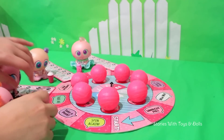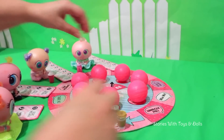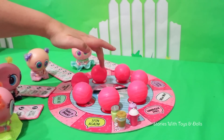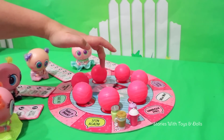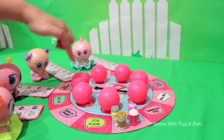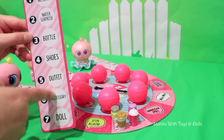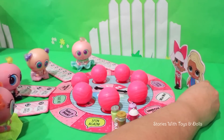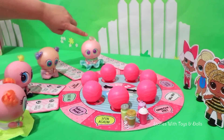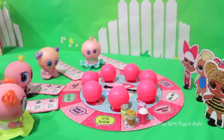This piece goes here — all of the bottles start here! The babies will move however many spaces that they spin here! They're going to move the amount of spaces around the circle, and they have to collect all of these things to win! The accessories are in the balls, and the dolls are over here! We'll start with the youngest player, so Fosfi goes first!